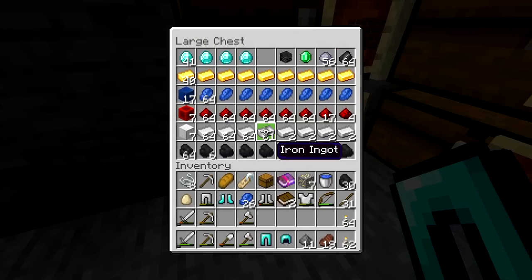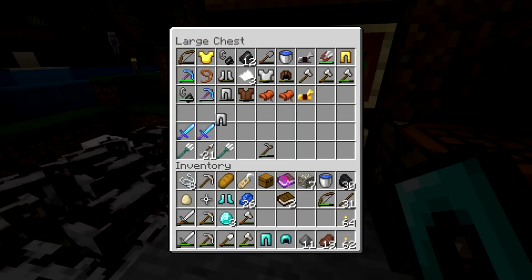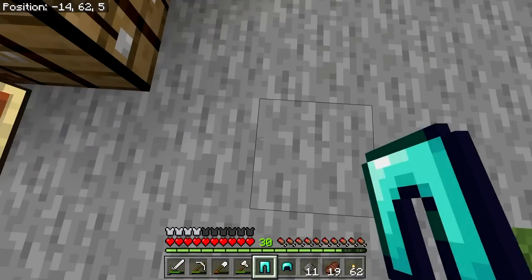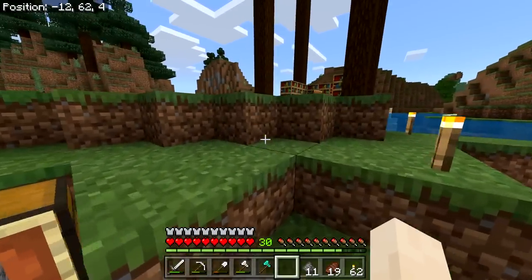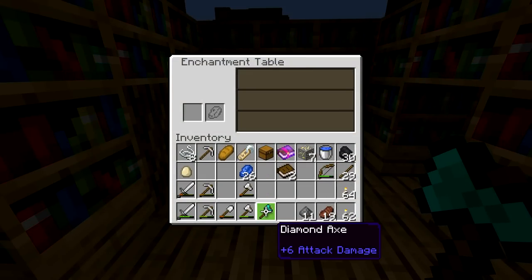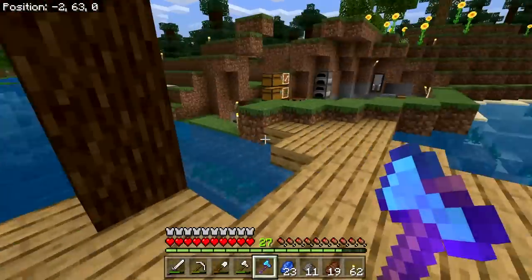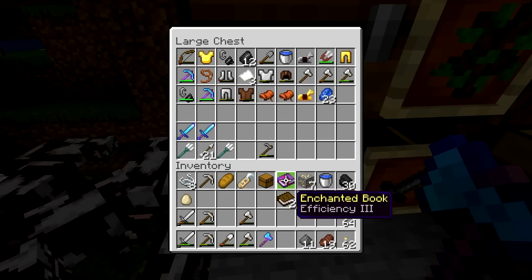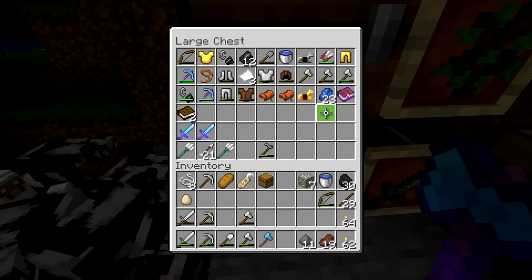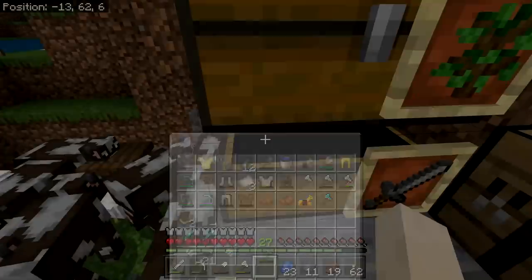We're just going to make an axe and give it unbreaking. This is taking a long time — let's put stuff away, put the new armor on, make the axe, and toss it in. Unbreaking — yep, that's it. We'll make an anvil and add efficiency from the book. Let's be careful about how we do this.